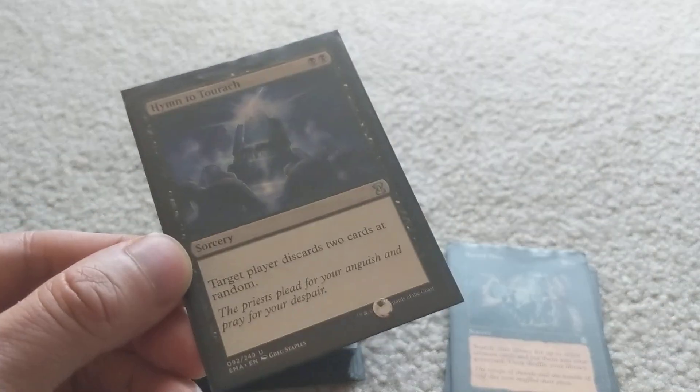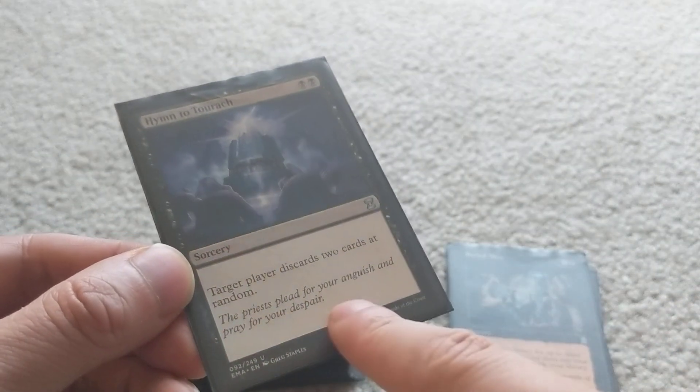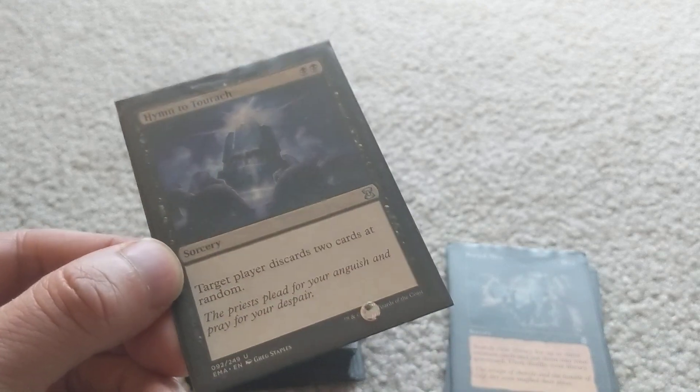Hymn to Tourach — two mana, very efficient discard spell. Target player discards two cards at random for just two mana. That's very efficient.